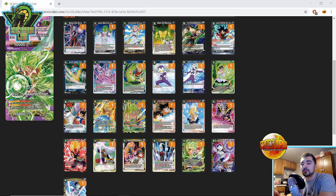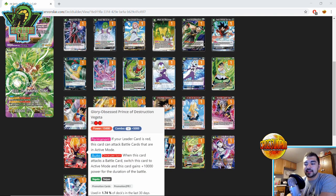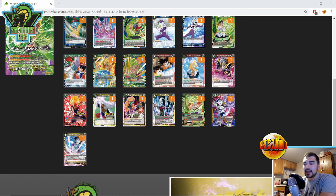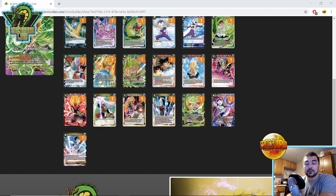Glory Obsessed Prince Vegeta represents anything that can attack active modes, because being able to attack active modes lets you deal with Path to Greatness. That's one of the most important key pieces to dealing with that deck — any way you can attack active modes. There are Over Realms that do it, a lot of red cards do it, and some black cards do it, so keep that in mind.